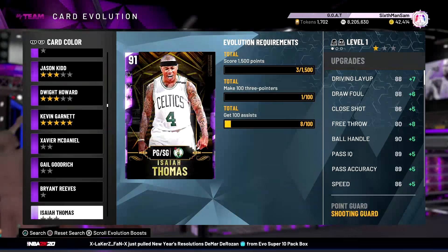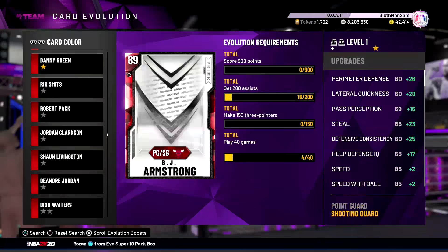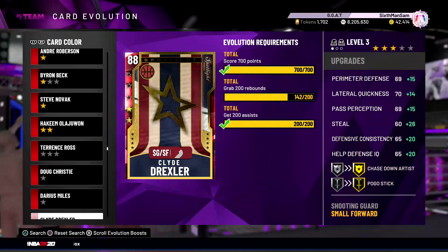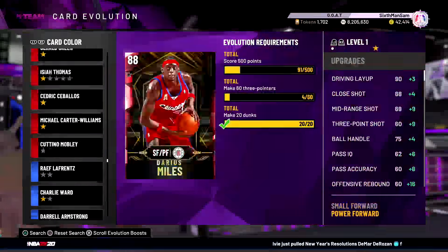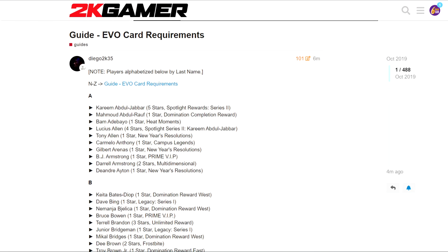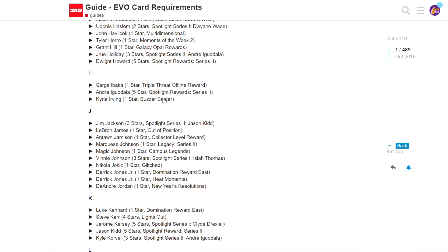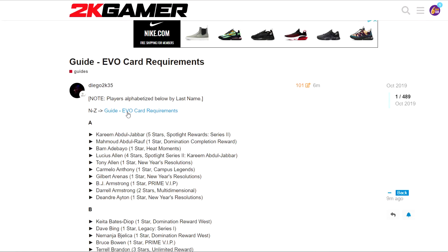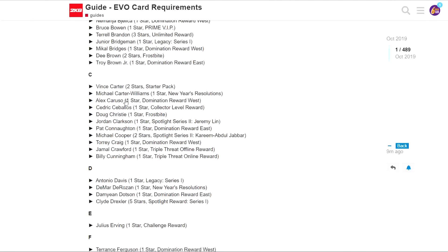I'm gonna go ahead and switch over because I have a website you guys can go to. There's basically a guide for every single evo card in the game. If you're watching this video super early it's probably not going to be updated completely, but they have a lot of the cards here - I'll put the link in the description and in the comments. It's on 2KGamer, one of my favorite websites. You can click on whatever player you want and it shows you the stats and upgrades.